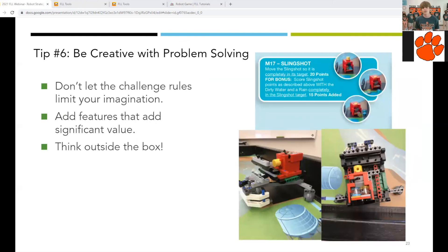When strategy planning, it is important to be creative with your problem solving. Do not let challenge rules limit what you can do — use the rules and be creative with your solution. For example, during the Hydrodynamics season, the rules stated that for the slingshot mission, the slingshot needed to be in the black target zone. It did not say it had to be touching the zone, just in the zone. Our solution was to create a cart to push it over the black zone, allowing the slingshot to be in the zone in a creative manner. Add features that add significant value, and most importantly, think outside the box — let your creativity take over.